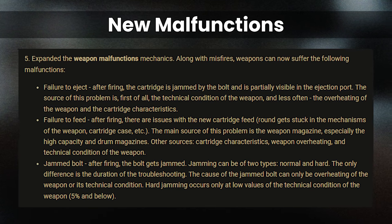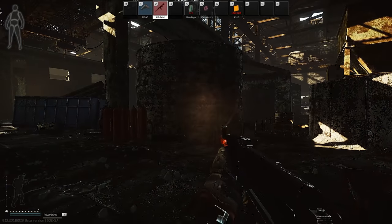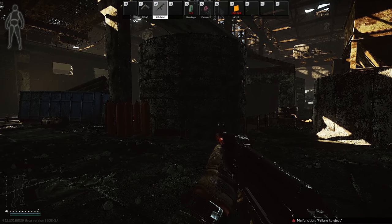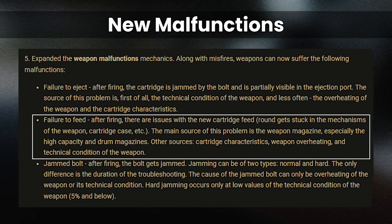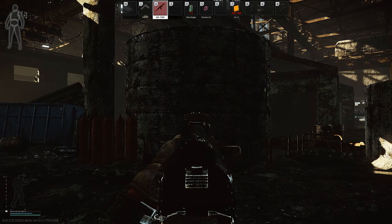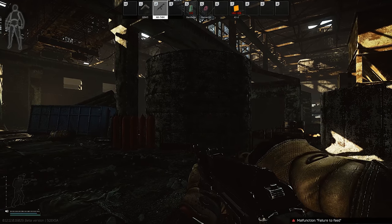We now have three new malfunctions with lovingly detailed information in the patch notes. The first is failure to eject, where a cartridge gets stuck on its way out of the weapon — this is mostly affected by weapon durability, but also by overheating and the cartridge itself. Next we have failure to feed, where the round doesn't make it from the mag into the weapon properly. Whilst mostly based on the magazine, it's also affected by durability, overheating, and the cartridge too.